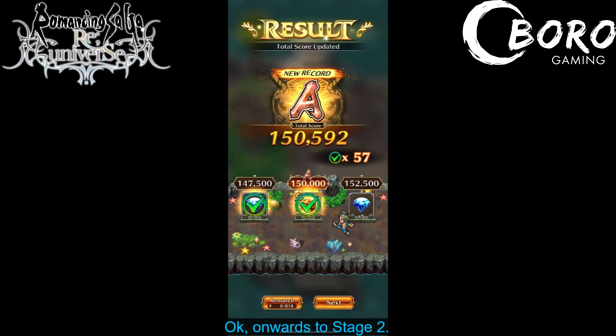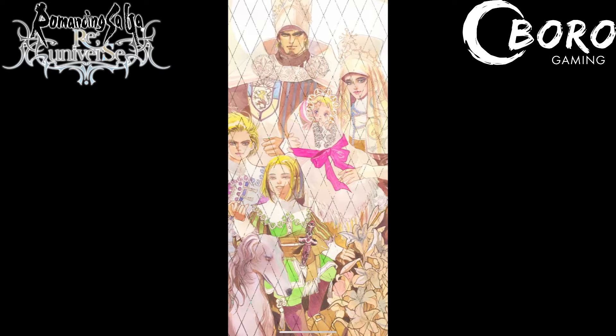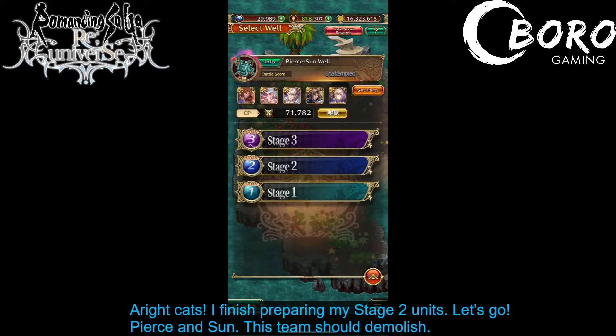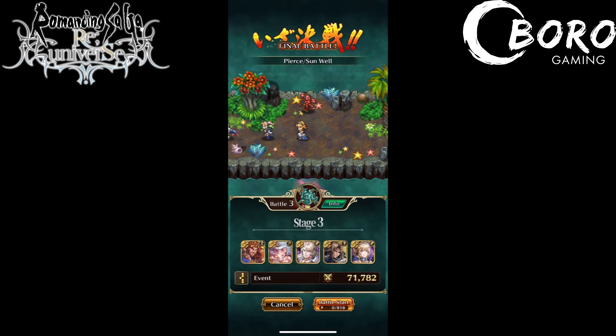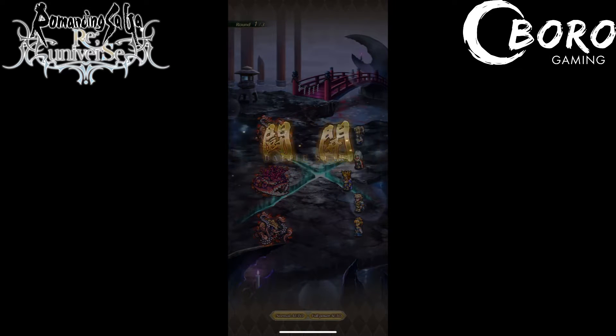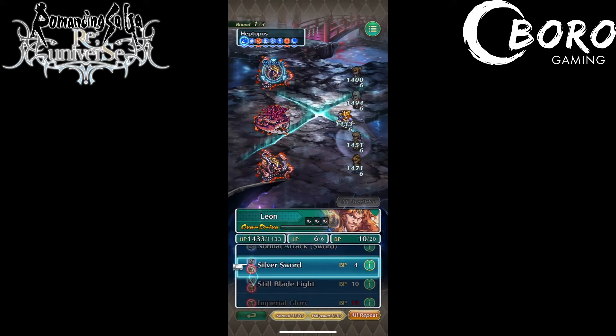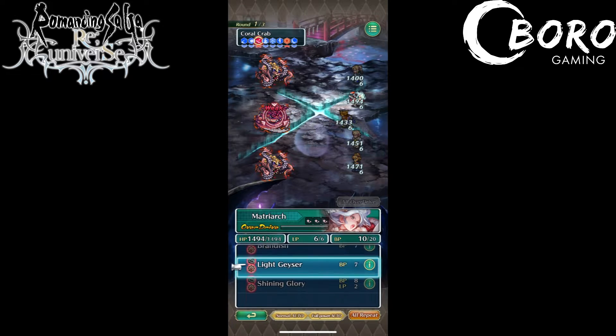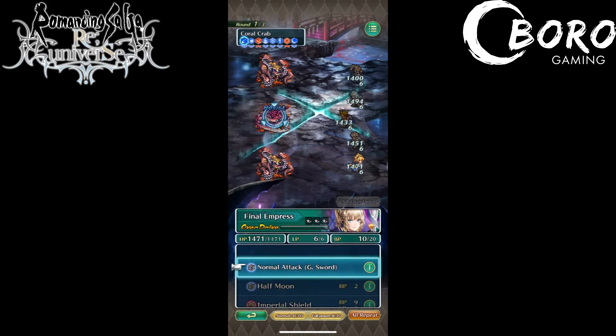Onwards to stage two. Alright, I finished preparing my stage two units. Let's go — Pierce and Sun. This team should demolish. They should. Nice, yikes — two turns! This is cool.